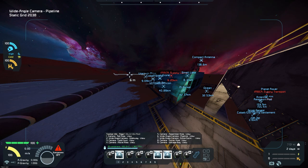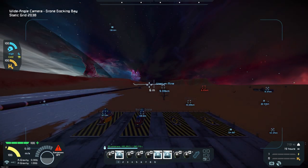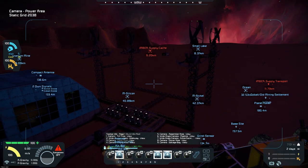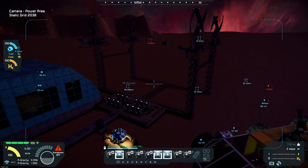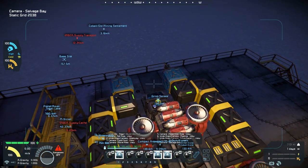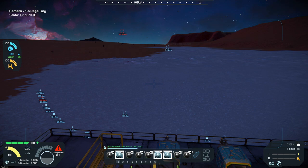Camera six is a wide angle so it distorts everything a little bit. Number seven is looking out over the drone bay — again, another wide angle. Number eight is looking out from the control tower, the landing pad control tower, where we can see our power source. We've done pretty good with the power — we'll talk about that in a bit. Number nine is looking out towards the salvage area and where we have the cobalt mine, and we can see our salvage ship with the grinders on it.